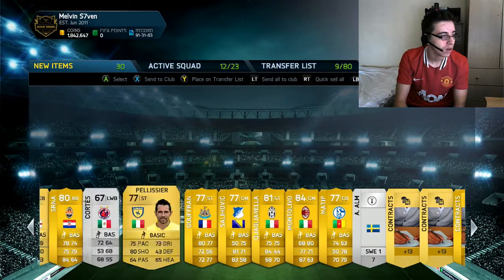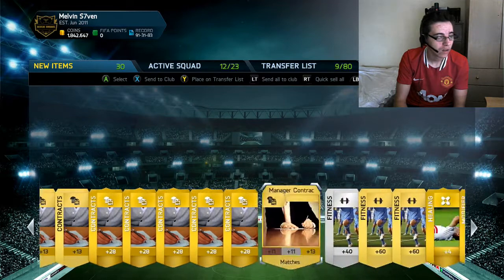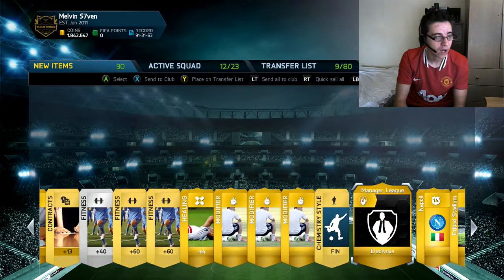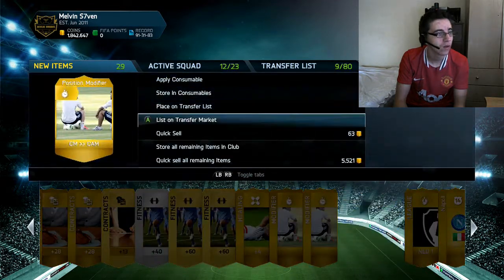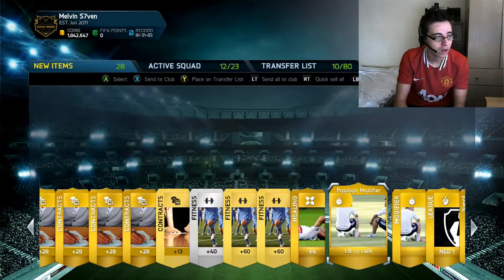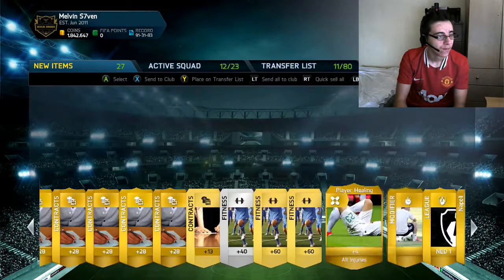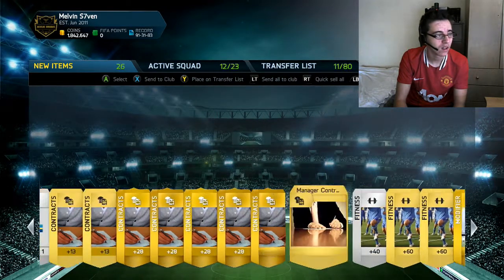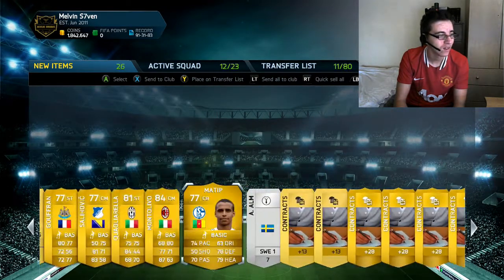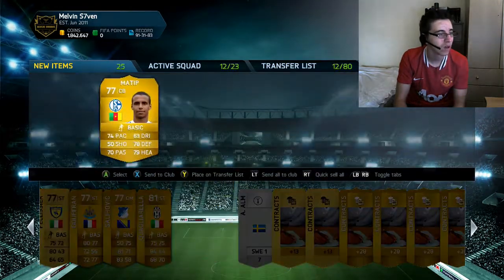A hell of a lot of rare players that sell for nothing, a ton of rare contracts. Center mid to a center attacking mid — not sure what that goes for, but we've got two of them. I'll list him but the rest of them don't really go for a great deal.